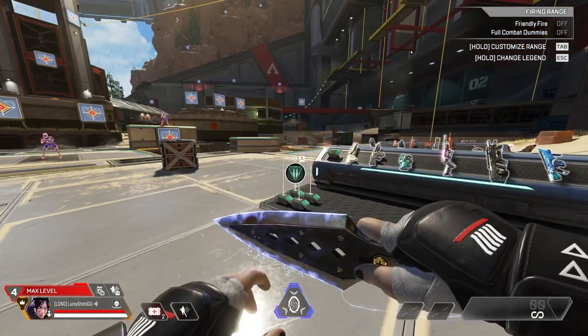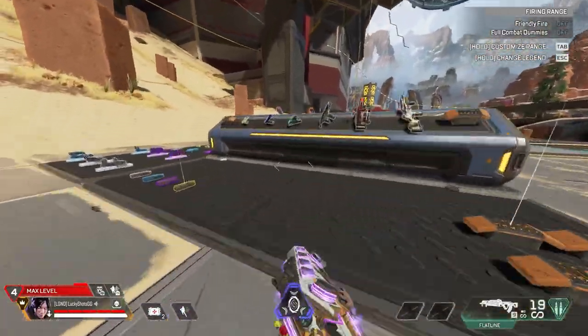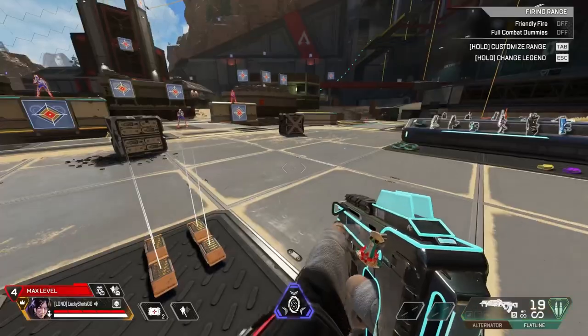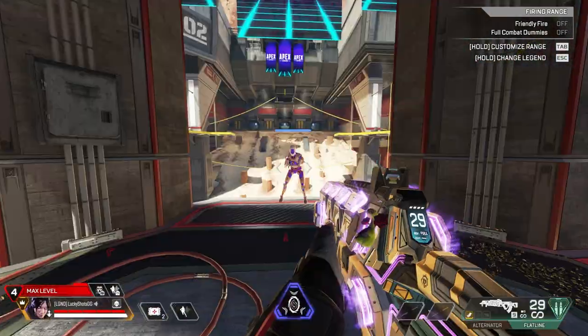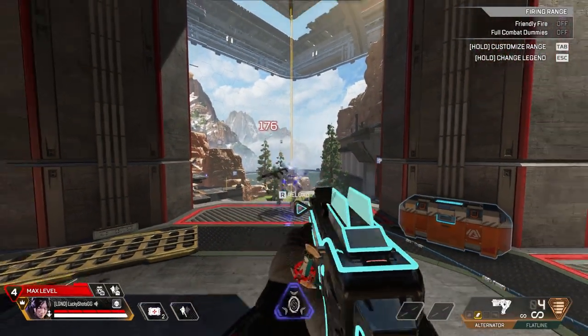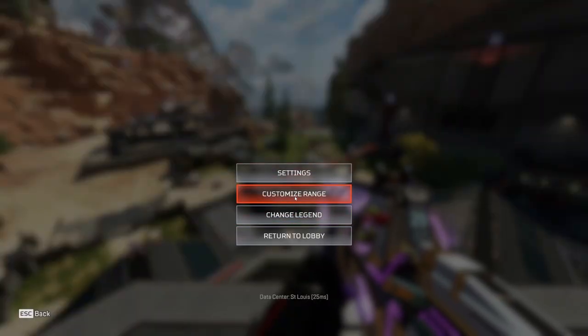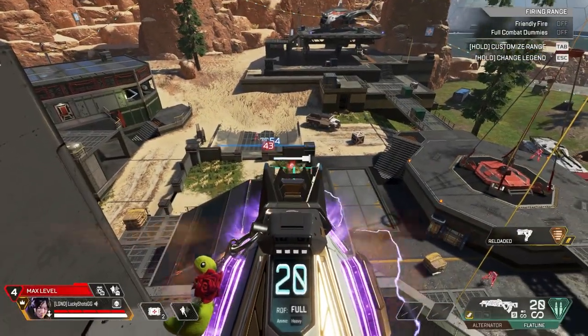Number one is recoil practice. Use all of the weapons — or at least the ones you like — and practice with no attachments. Being comfortable using any weapon you find at the beginning of the game can be huge. Start with dummies standing still and try to one-mag dummies on blue armor. Once comfortable, slowly move the dummies further away until you feel consistent eliminating them at range.